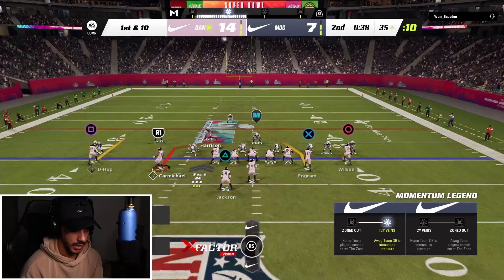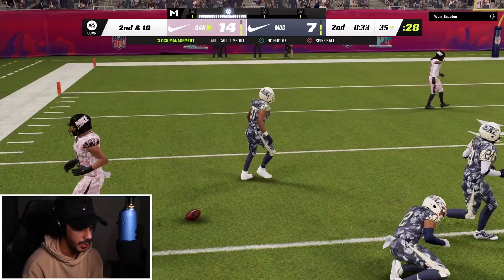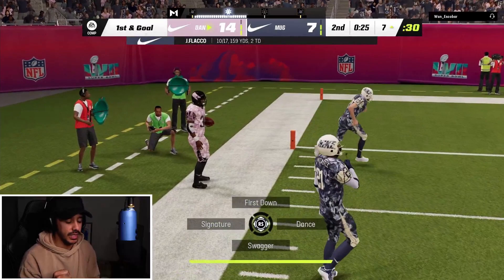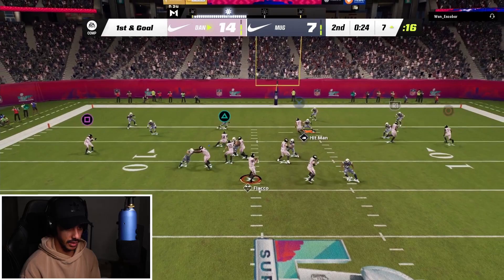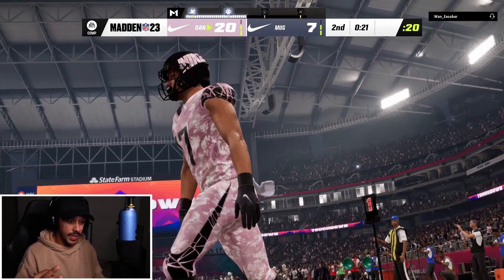We're gonna try to hit Evan Ingram on this crosser from right to left. We throw a Cover 3 beater again — never mind, we wave the running back, that's fine. We get into the red zone! We're gonna try Ingram on a crosser — kind of just freestyling here, really just trying to hit Evan Ingram with that Red Zone Threat. Let's go, he didn't get a crazy animation but he has Red Zone Threat — he is not dropping that. We're up 21-7, literally all three touchdowns to Evan Ingram.